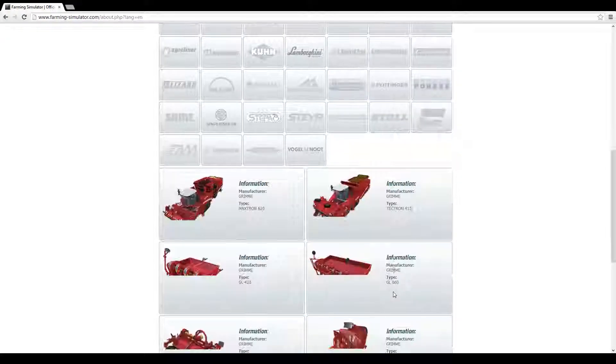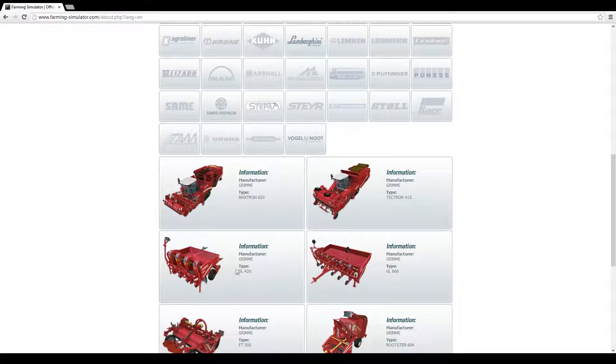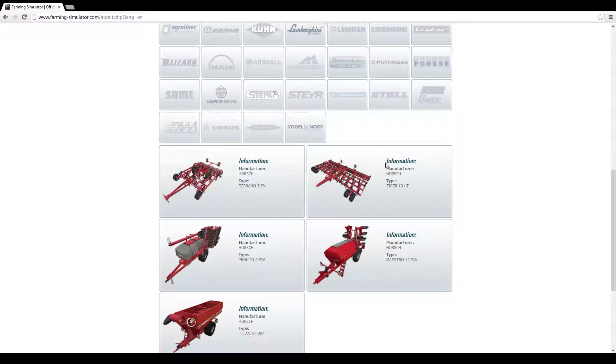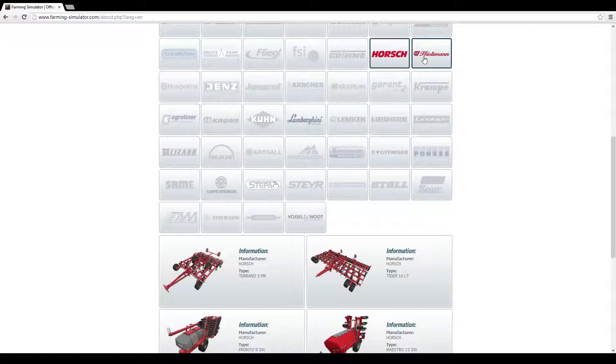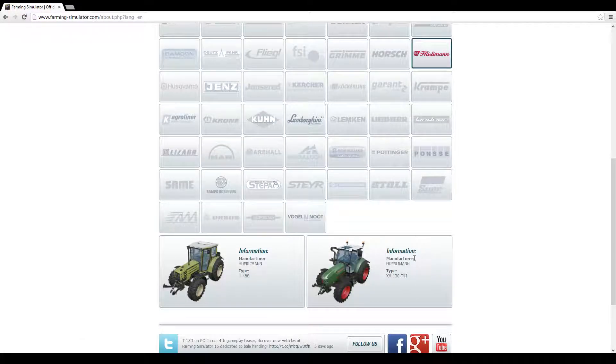That's your stump grinder. Grimme — nothing new. Maybe that 3-meter-wide potato planter, but I'm pretty sure not even that. Horsch has got this extra-wide plow from last time, and these two cultivators are new, I believe. Hürlimann — last time they only had this older model, so this newer one is new. I haven't played with that tractor or seen it in real life, so I don't know what to expect, but I'm hoping it's a good little tractor.